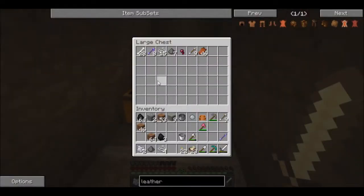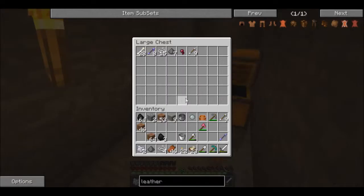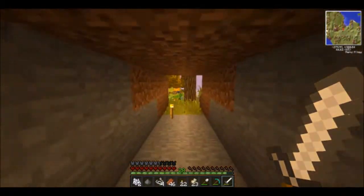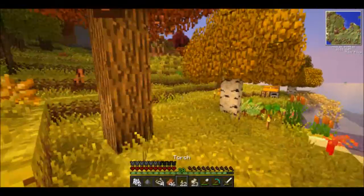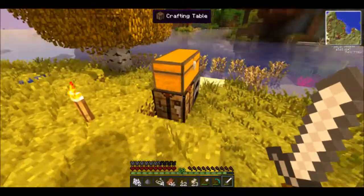I built a simple mob farm and it is already working. You can see we have 46 flesh here. The bones will also help us for our farm if we want to bone meal some stuff. Running low on food, but I think this stock will really help us, and until we get further with our food I think that'll be good.